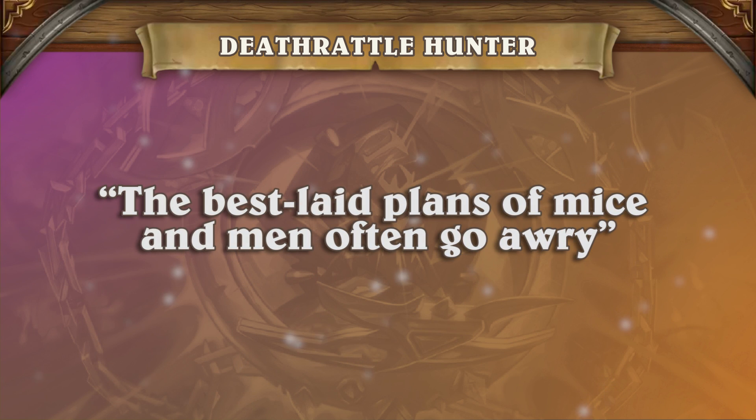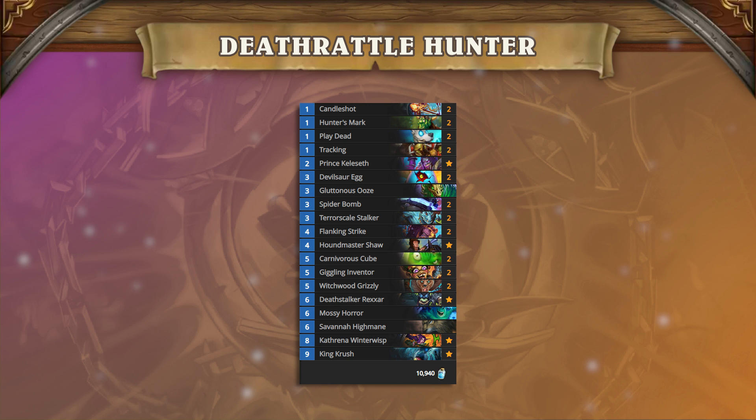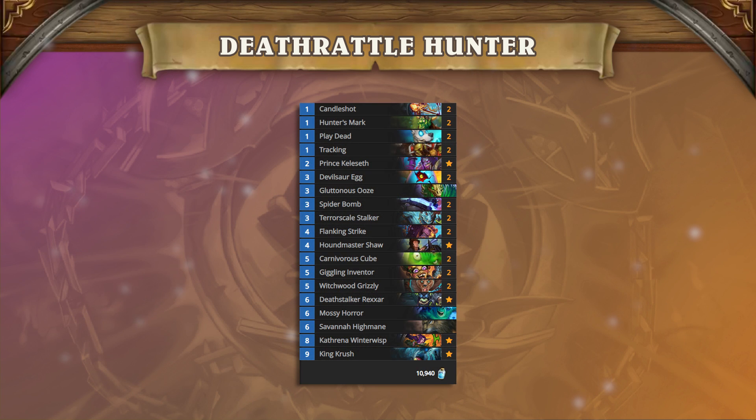Of course, the best laid plans of mice and men often go awry, so the deck needs backup plans for when things don't go according to script. The issue some players take with this deck is that it has an inherent weakness to aggressive strategies — that's not to say you can't beat aggro, but aggro generally has a leg up on you. Because of that, the deck plays a large package of cards designed to either gain the board back from a lost position or to keep a board and snowball a lead.